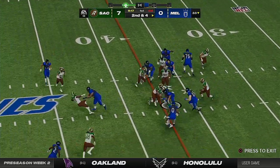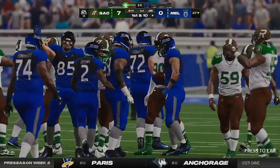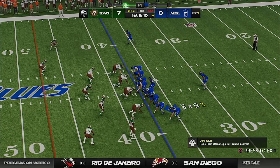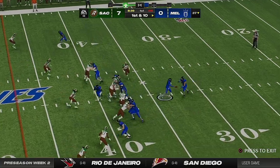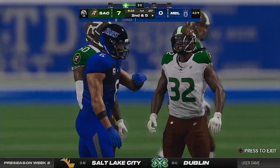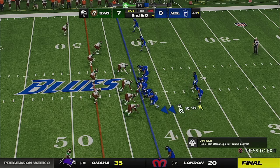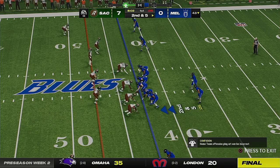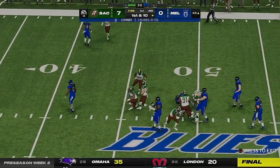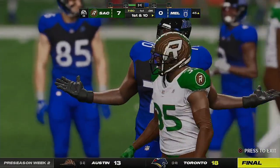On second down, Connor looking for space, and he'll be brought down right around the 37 — a gain of five, good enough for the first down. They stay on the ground with Connor again and he'll muscle his way up to the 43 for a pickup of around five. Murray gives to Connor, shoves him away, and he'll be corralled across midfield down to the 45 — 12 yards there and a first down.